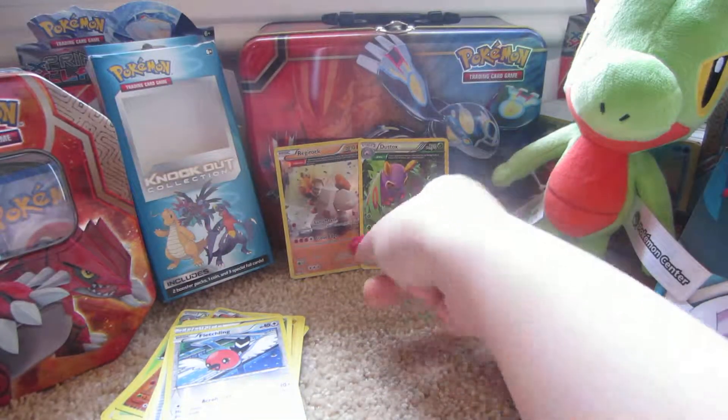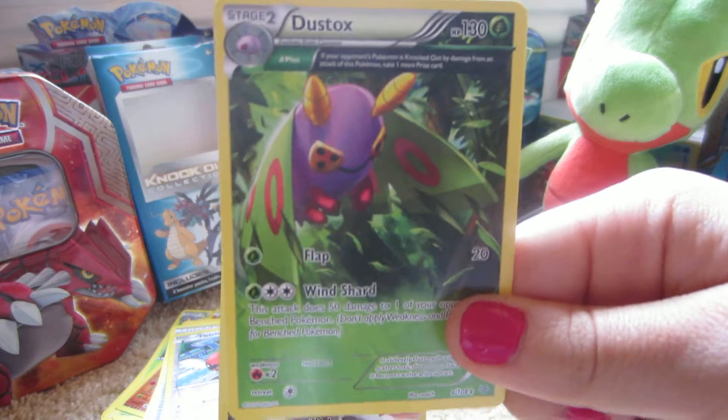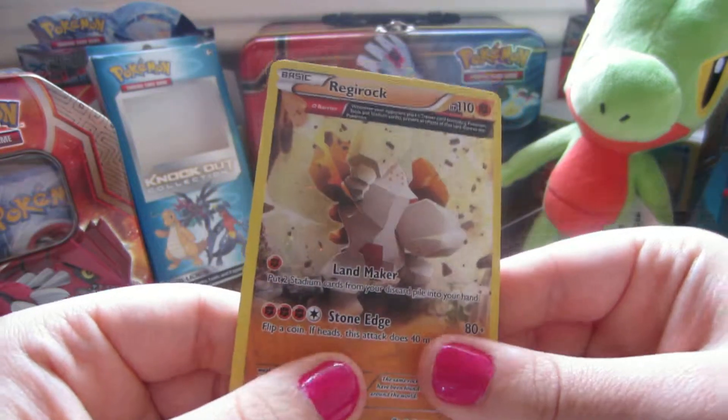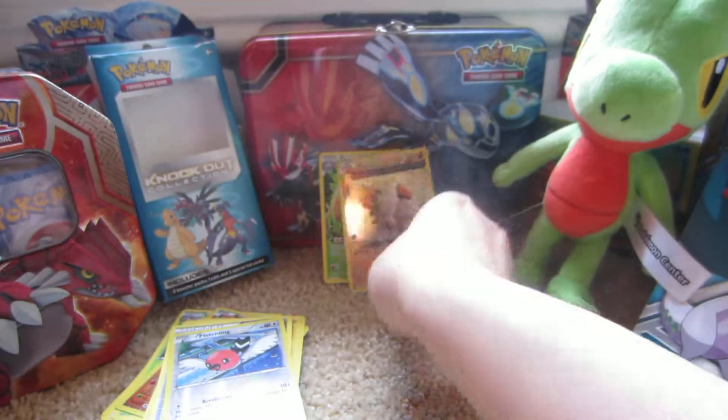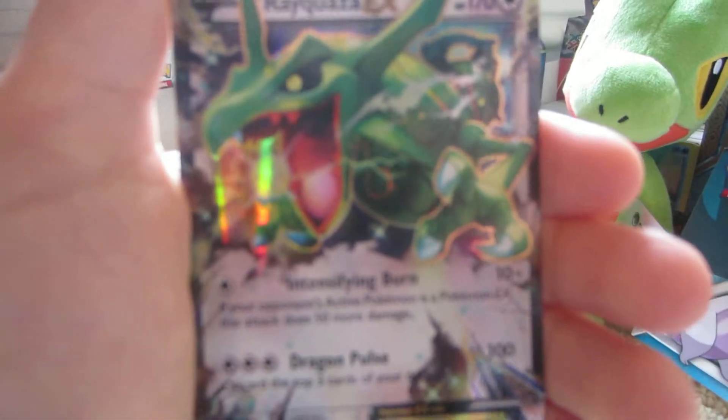So anyway, that was a great opening. We got a Dustox Ancient Trait, the Regirock promo which was guaranteed — holographic promo — and a Rayquaza EX. Thanks for watching.